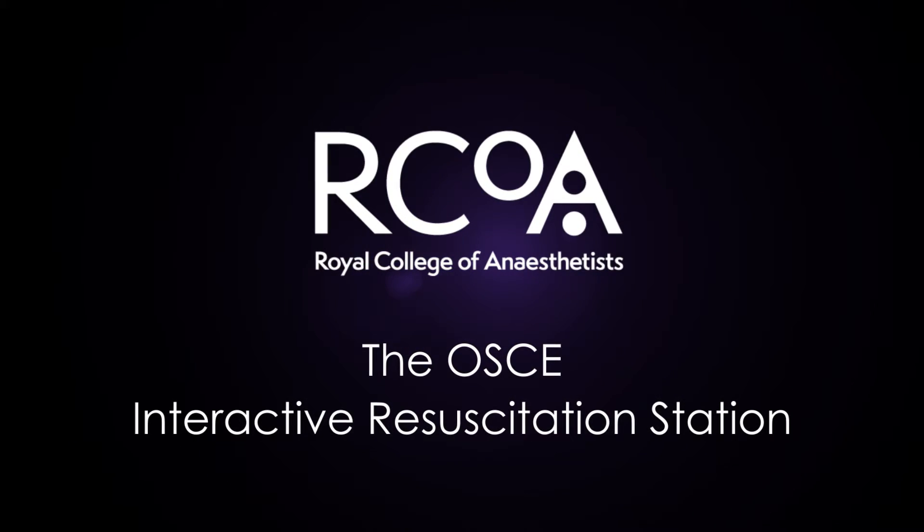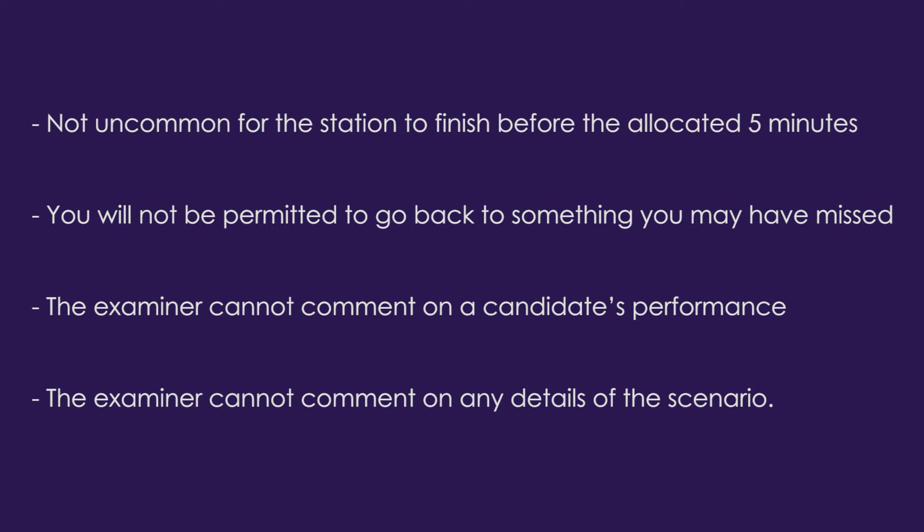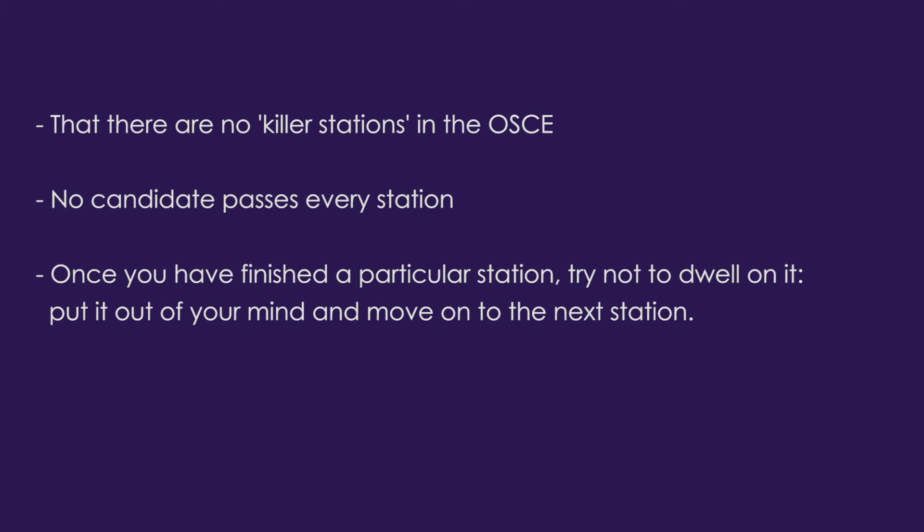Many scenarios end with some theoretical questions related to the simulation station and may not involve further interaction with the mannequin. The examiner will make it clear that interaction with the mannequin is no longer required. It's not uncommon for the station to finish before the allocated five minutes. Once the examiner has finished questioning you, you will not be permitted to go back to something you think you may have missed. The examiner cannot comment on a candidate's performance or on any other details of the scenario. If you feel that you have not performed as well as you would have liked, remember that there are no killer stations in the OSCE, and no candidate passes every station. Once you have finished a particular station, try not to dwell on it — put it out of your mind and move on to the next station.